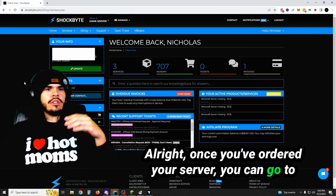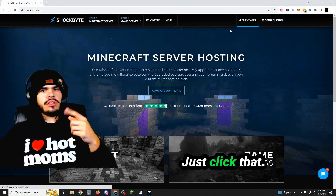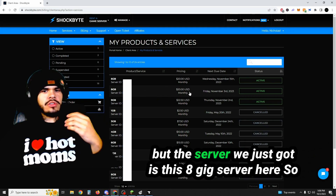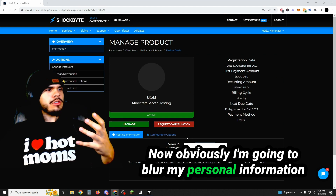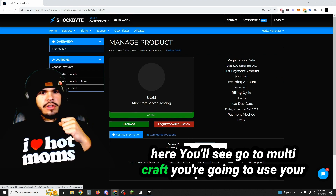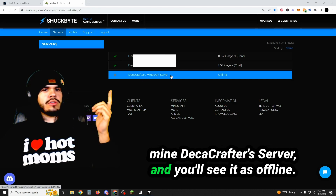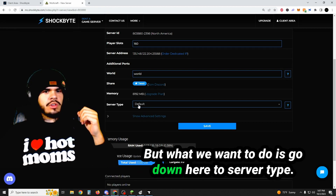Once you've ordered your server, you can go to the client area of Shockbyte — it's going to be right here in the top right, just click that. You're going to click Services, go to My Services. The server we just got is this 8 gig server, so click on that. At the bottom you'll see 'Go to Multicraft.' You're going to use your login information that you had set up when purchasing the server. Then you'll see a list of servers — I named mine DecaCrafters Server — and you'll see it as offline. What we want to do is go down here to server type, type in 'crazy', and then you'll see Crazy Craft Updated 1.16.5. Click on that and hit save.